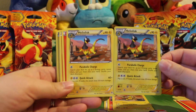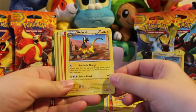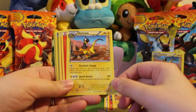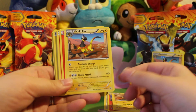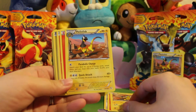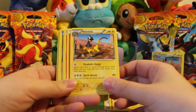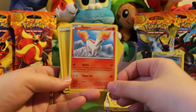This is the way that card is printed in the set — it's a non-holo — and here is the crystal shard version, which is a pretty nice card. It's a Stage One, and it allows you to use Parabolic Charge for any energy: you search your deck for two energy cards and put them in your hand. That lets you accelerate energy at least by finding and putting them into your hand, which is useful in theme decks.